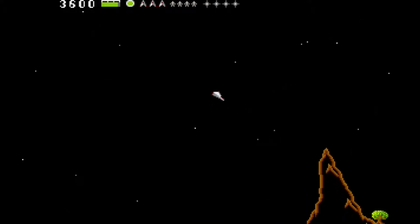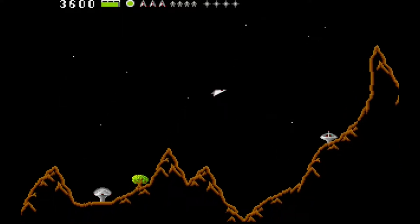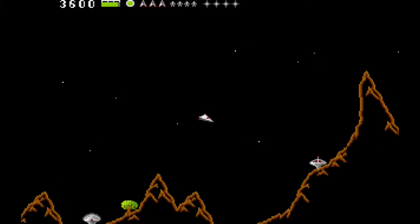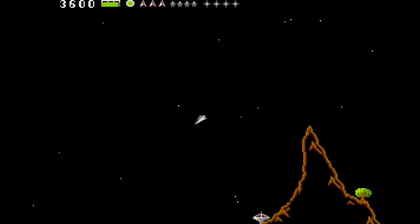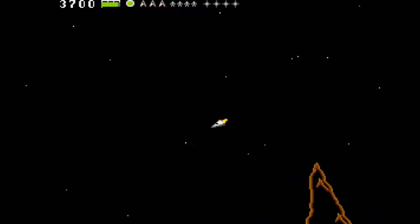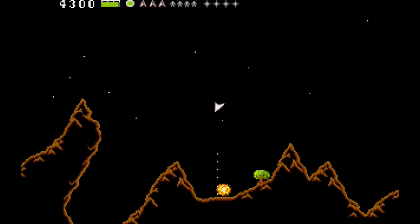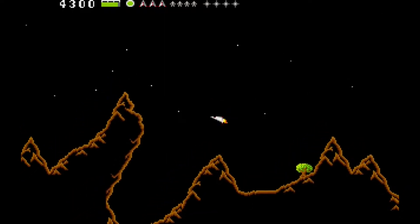Next to the shield are your lives, and next to that are your nova bombs, which will be unleashed by double tapping the fire button. The ship is controlled by using left or right to rotate it, and up to thrust it forward. You must destroy the factories in which the OIDs slave away, land nearby, rescue the OIDs, and when you have 8, return to the mothership — rinse and repeat.